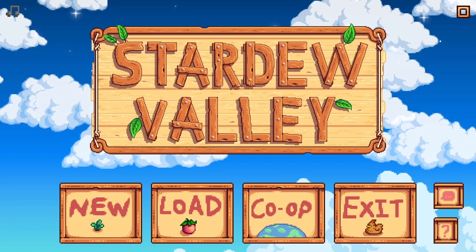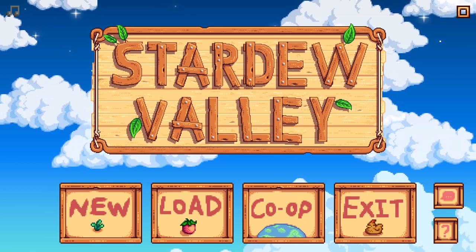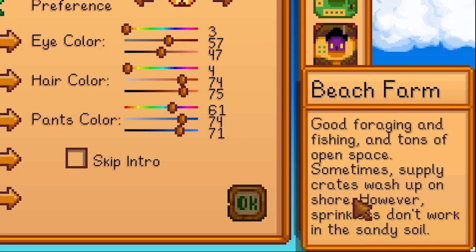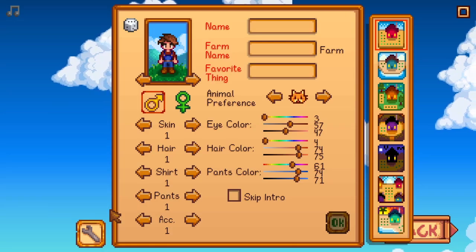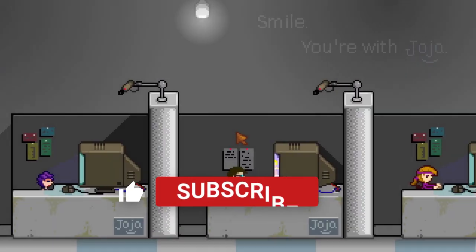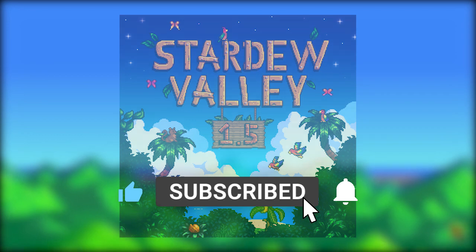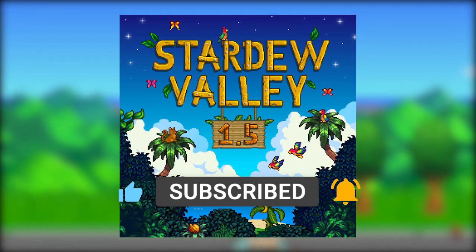With the launch of update 1.5, Stardew Valley got a bunch of amazing new features. If you want to learn more about all the major updates to look forward to, click right there on the right. But in this video, I'm going to tell you how you can get the newest area added to the map. So if you're excited to explore this new island, hit that like button and let's get started.